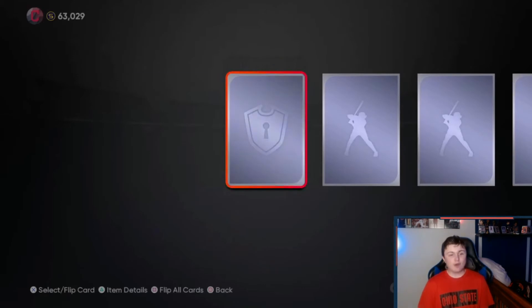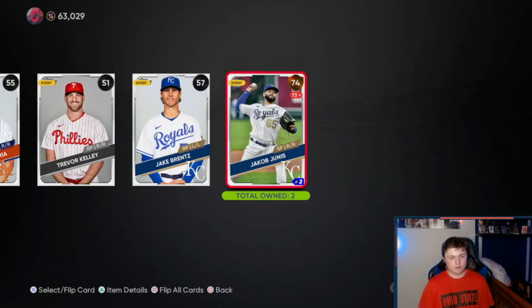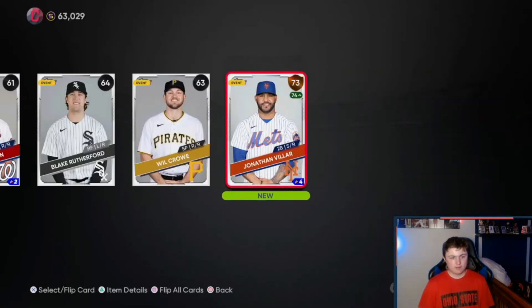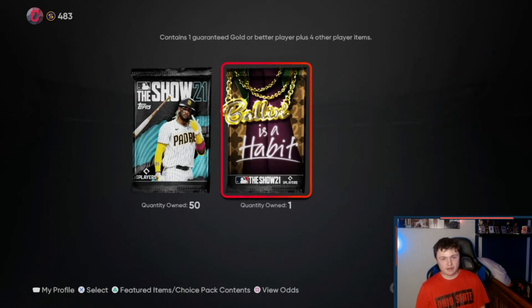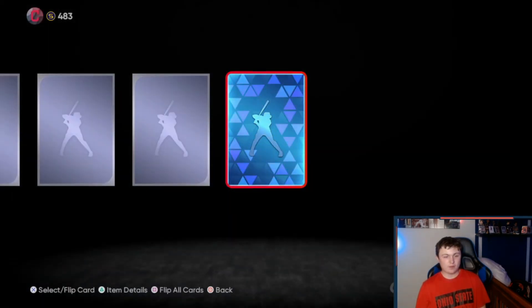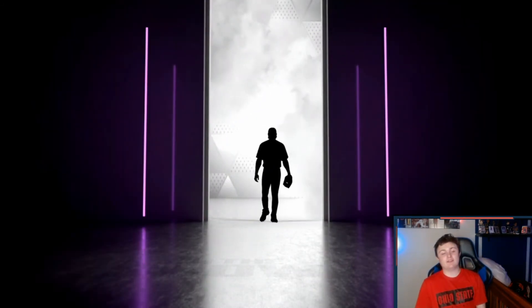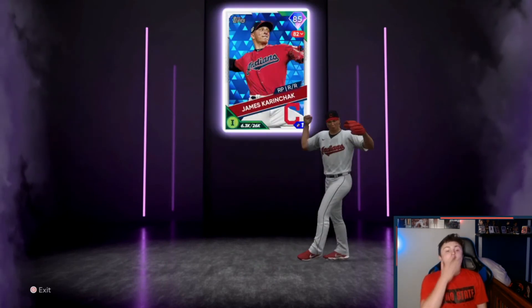I can't even pull a diamond glove or something. This is so bad. This is embarrassing — I'm exposing packs right now. Silver again. I better get Trout in these last few. This is the last pack, are you kidding me? Alright guys, my final bundle of the video. I better get an Acuna out of here. A gold? You've got to be kidding me. Finally a diamond — this better be 90 plus. Oh my gosh, this better be Tatis.